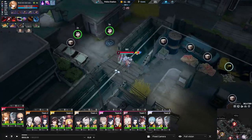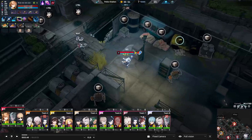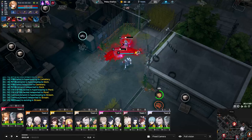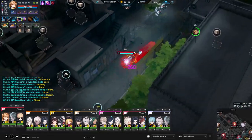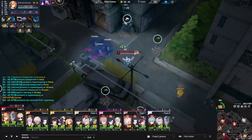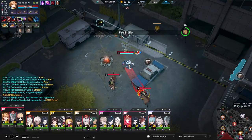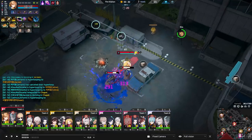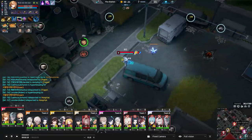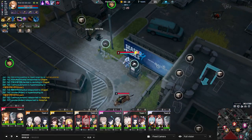Her Q has three different forms based on what color she has going. Yellow makes her toss the paint tube in a target direction, exploding in a cone dealing damage and slowing enemies. Red allows her to swing the paintbrush in front of her in a frontal cone in melee range, dealing damage and slowing. Blue allows her to slam the paintbrush down dealing damage and hitting enemies in inner range for additional damage. All Q abilities slow to a varying degree.